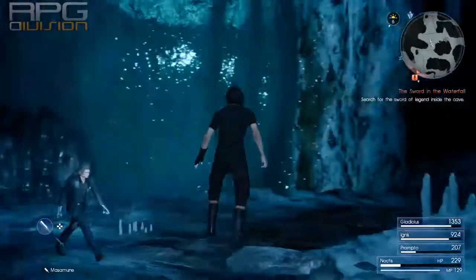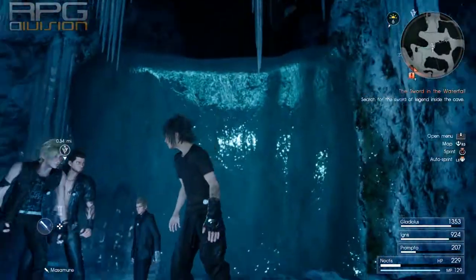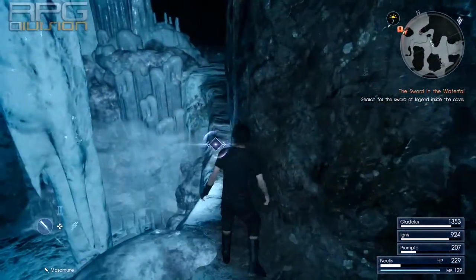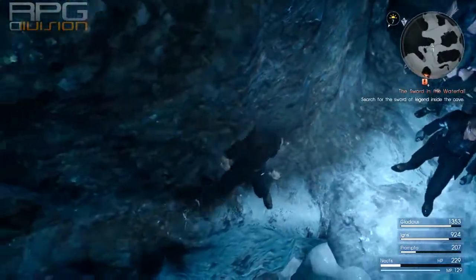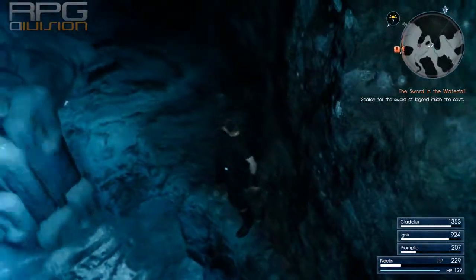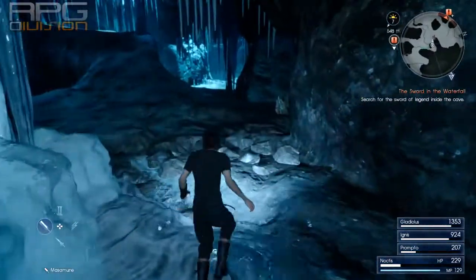Hey guys, this is the path to the sword in the Waterfalls mission. When you slide down to the area where you have to be, just follow the path from the fire icon to the right — go all the way to the right to the column.